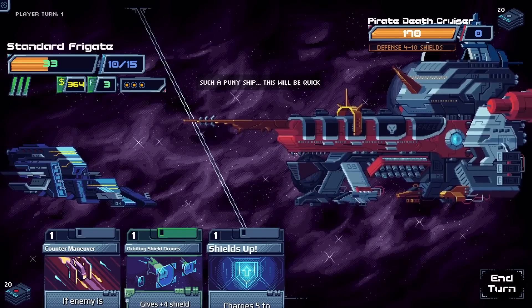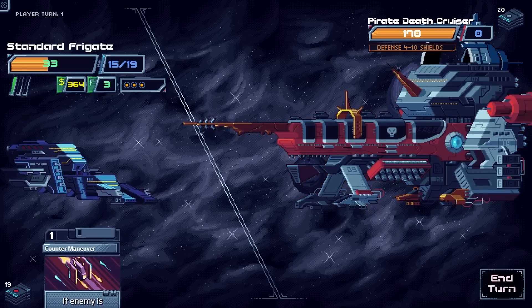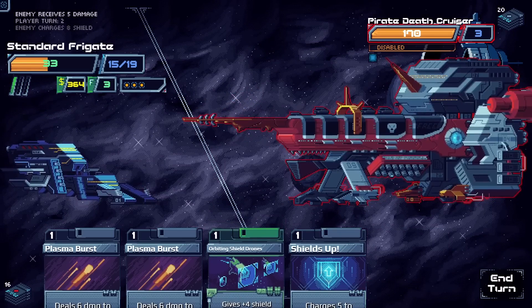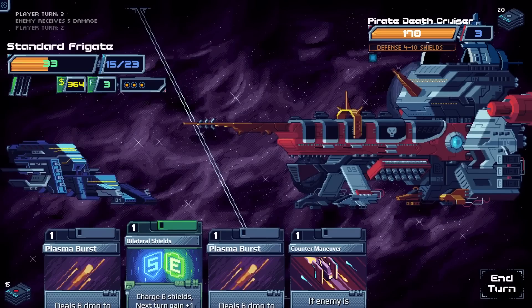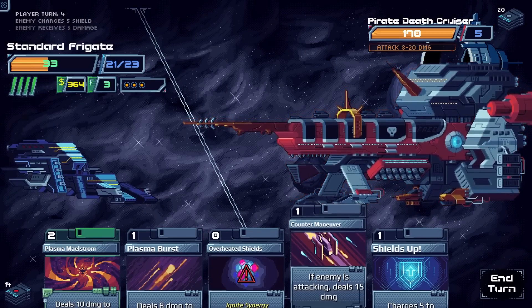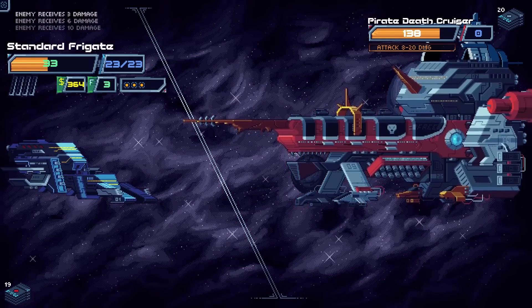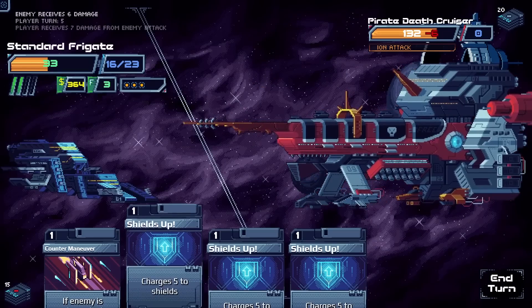We're nervous — it's a Pirate Death Cruiser! He looks very cool. We Counter Maneuver again even though it doesn't matter much. We use Crippling Ion to stop a big attack, add Orbiting Drones, get Burst Shields going, and Bilateral it. He is attacking so we set up to block with shields. We do three little dinky damage and note Ion Attack doesn't count for Counter Maneuver.